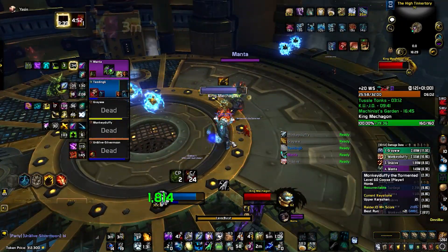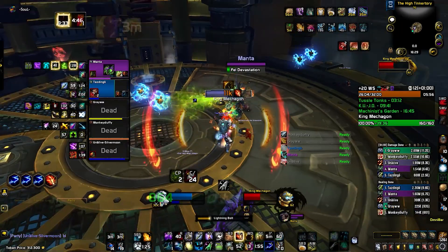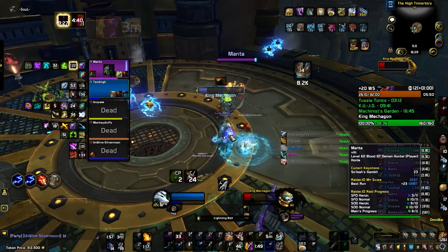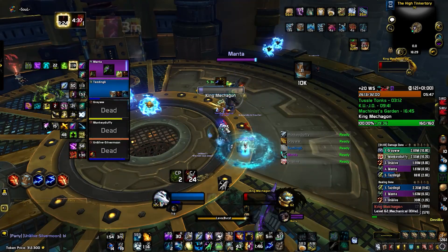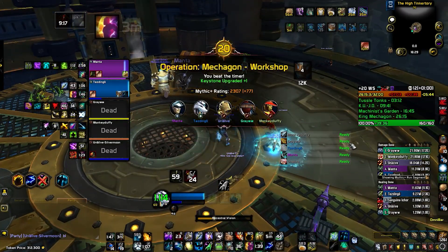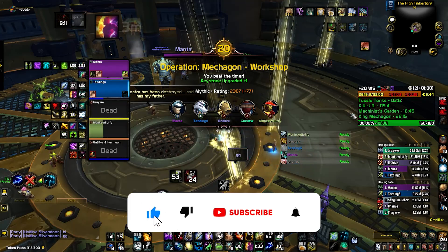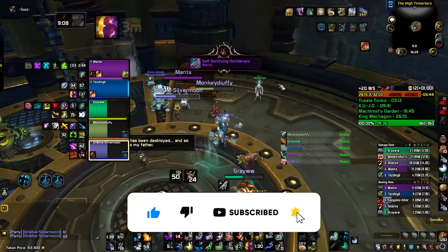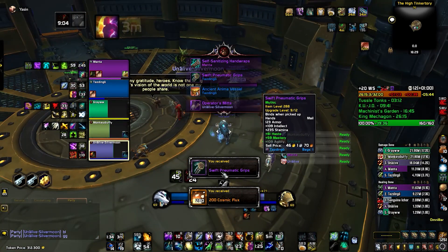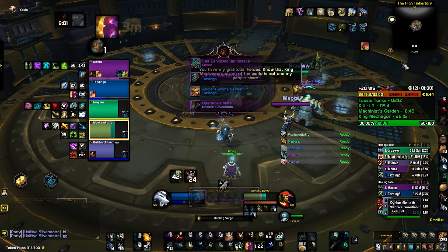Once the boss is dead, King Mechagon comes out — and he actually does nothing. He doesn't have any mechanics, so you just kill him like a dummy. And there we go! That was the Mechagon Workshop 20+ on Fortified. Hope you guys enjoyed watching. Sorry if I'm not fluent enough — I'm using these videos to become more fluent speaking English. Thank you so much for watching, hope you had a great time, and we'll catch you in the next one. Bye!